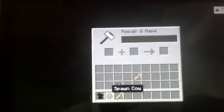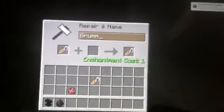You're just going to place the anvil down, go in here, and put the name tag in here. You're going to want to name it this — make sure you capitalize this. Capital G, and don't forget that. R, U, M, M. Like that.